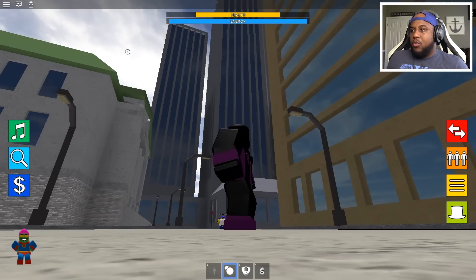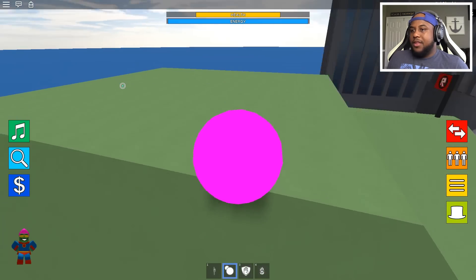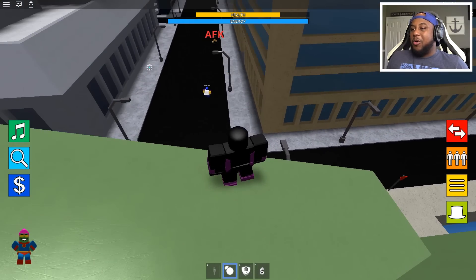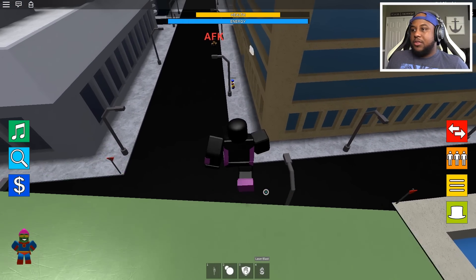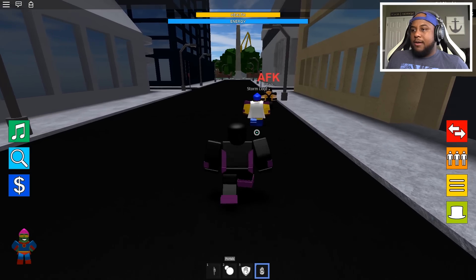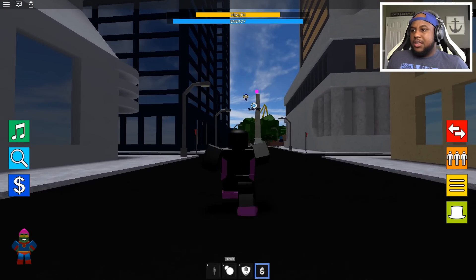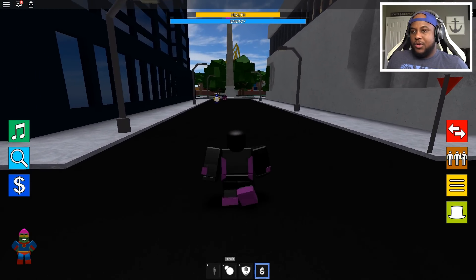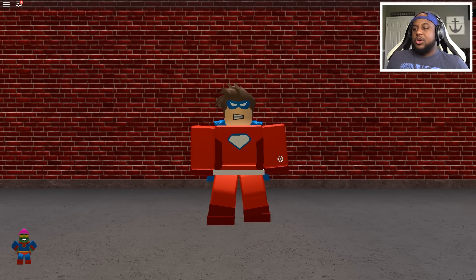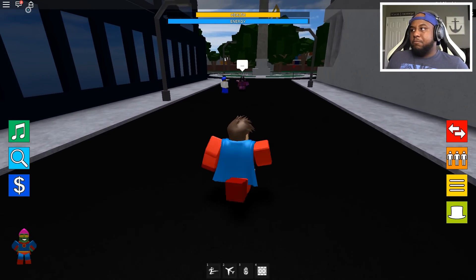We've got the force field — whoa! Let me put a portal here and then one up there — there we go, that's how we transfer. I'm gonna shoot him — what is he doing down there? That is Storm Lord — come here, Storm Lord! You don't want these problems, bro. Okay, that was Light Void. Let's go with Red Rage — this is who we started off with before we changed into Light Void.